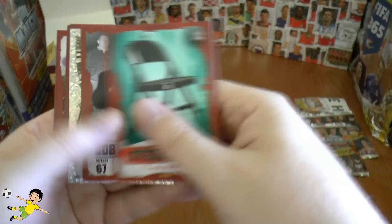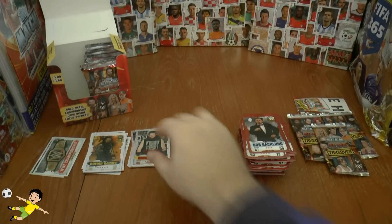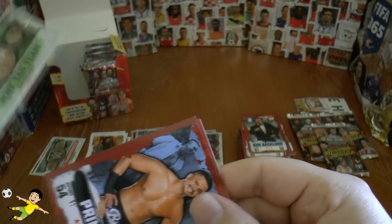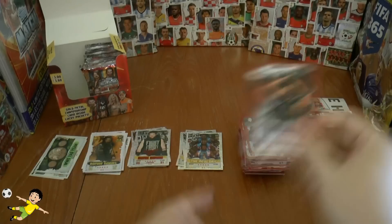Next up we have the steel chair card, Bob Backlund. Then Kevin Owens red champion card, followed by the tag team championship belt — that's our third belt in the box break so far. Primo, Nia Jax, Emma, and Chris Jericho.